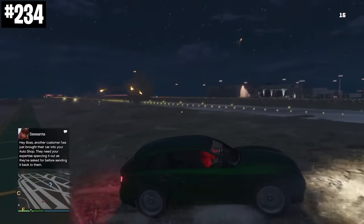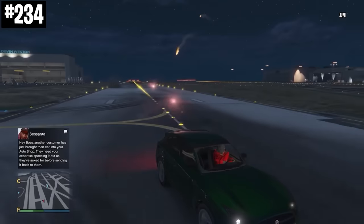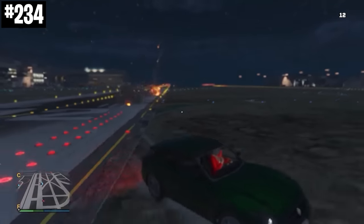If someone's locking onto you with guided missiles, you can actually just shoot a flare gun and the missiles will go to the flare. This is really useful if you're driving around in a car or even a plane or helicopter that doesn't have countermeasures.